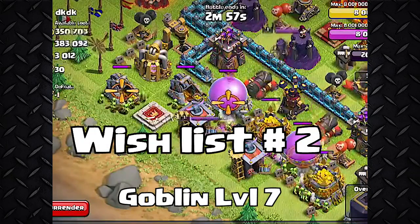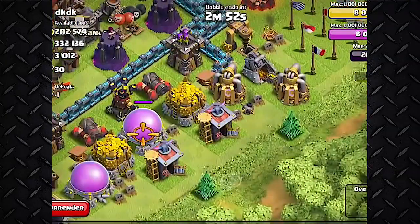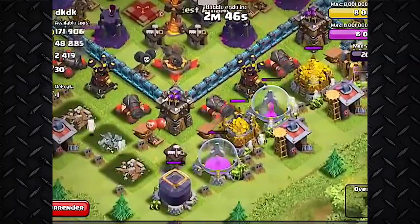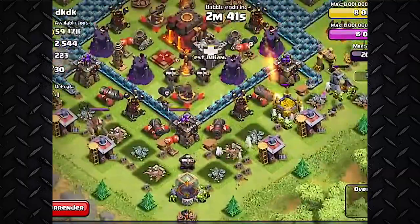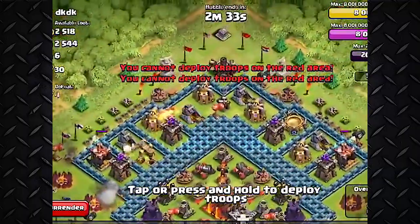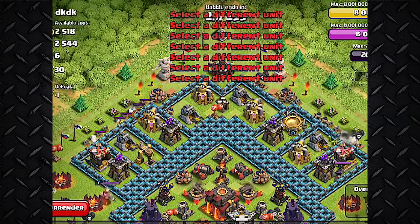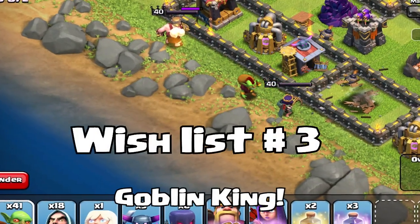My second wish list item would be Goblin level 7. I would really like to see these troops come up. If the barbs and the archers are able to get their level sevens, then the goblins should as well. I'm not sure exactly how that'll work because a lot of people that farm use goblins, and not too many people in Champion or people that push are using goblins, so they would serve as a farming troop. It would maybe be pretty hard to get to level seven, but still I would like to see goblins buffed up for farmers.